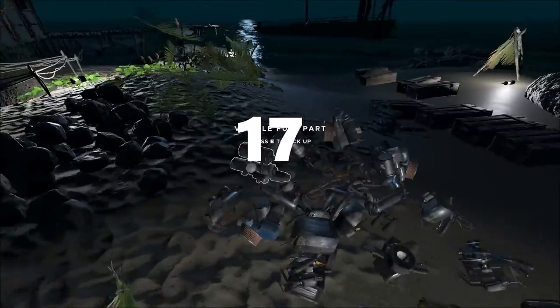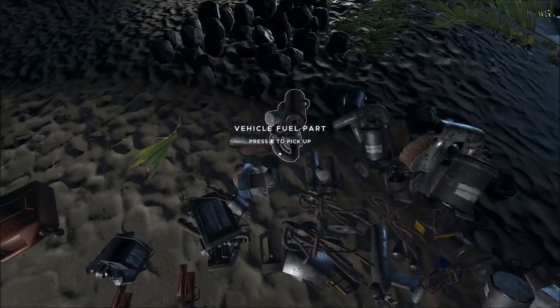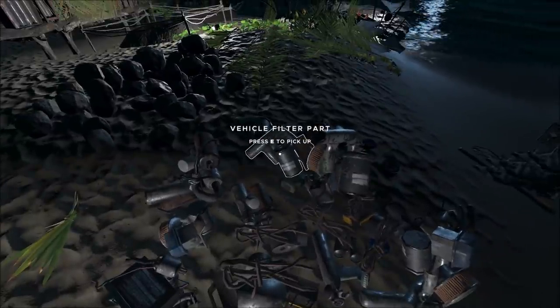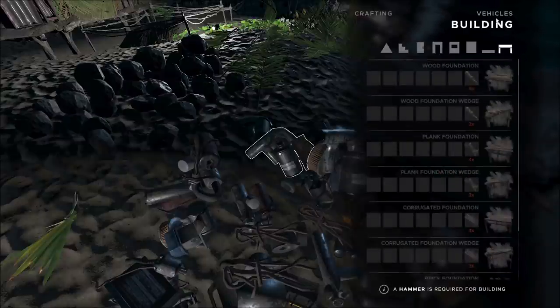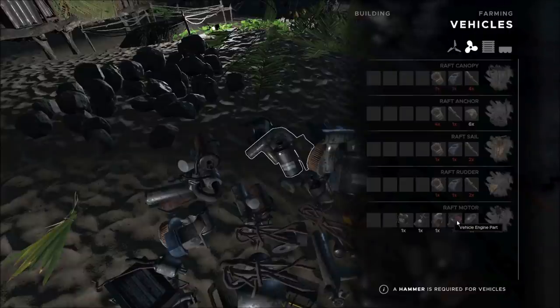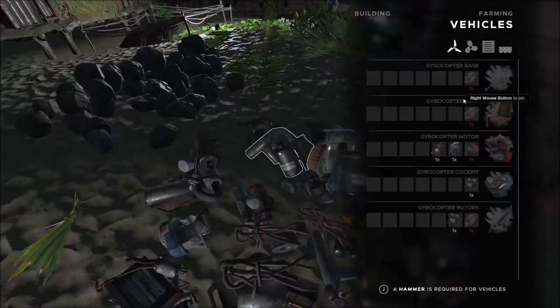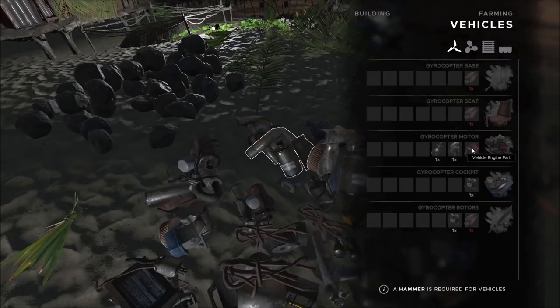Tip 16/17: You will find lots of different engine parts around the map — generally filters, fuel, and electrical parts. But the most valuable engine part is the vehicle engine part. They're pretty rare and you don't find many around the map. If you see one, do not leave it behind — take it with you. It's an integral part of the raft motor and also needed when you build the gyrocopter engine.